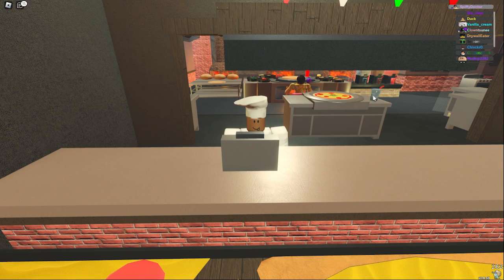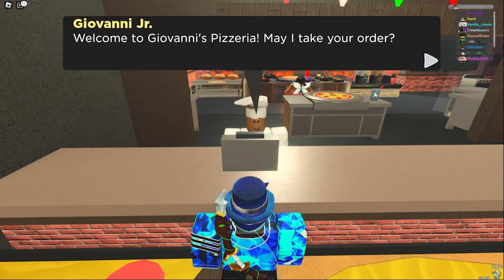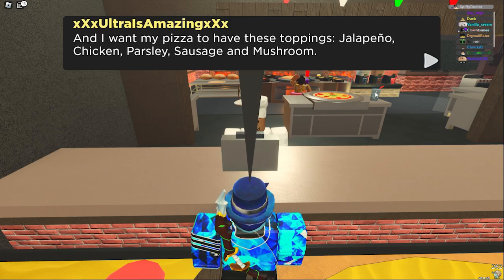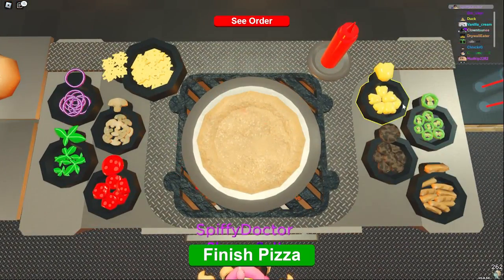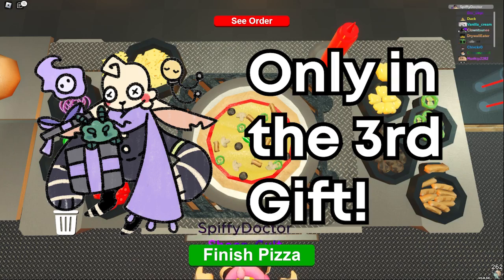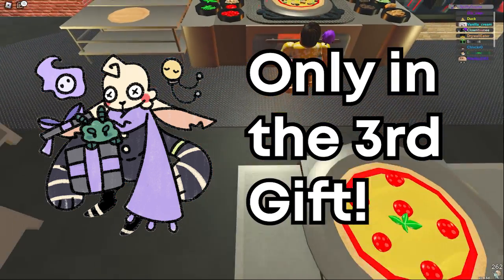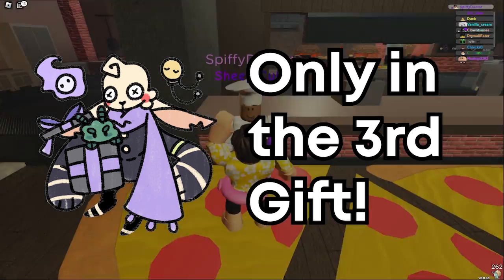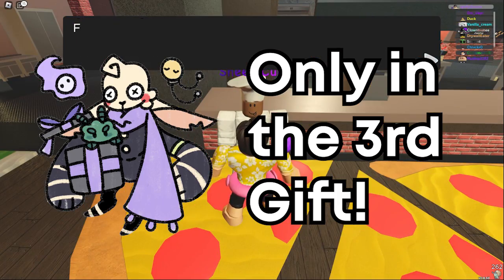First of all, there's been new free skins added into the daily progression system. Two skins were added: one for the gold gifts and one for the blue gifts. For the blue gifts they added the new mystery gifts bunny skin, and there's a chance of it appearing only in the third gift — the one where you get a random doodle. I don't know the odds but they are obviously going to be pretty low.